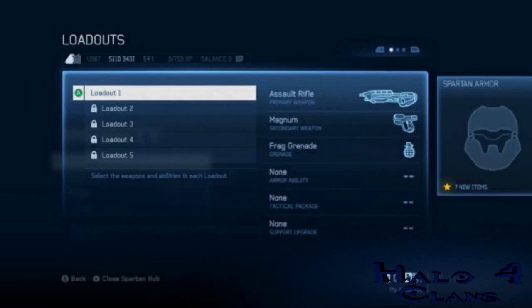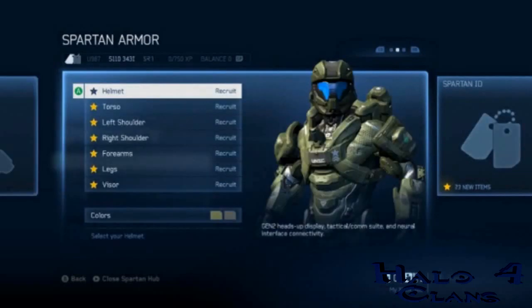Now here we go to loadouts. Each loadout contains a primary weapon, secondary weapon, grenade, armor ability, tactical package, and support package. As you rank up you will gain access to the armor ability slot, tactical package slot, and support upgrade slot. Default loadouts in the War Games playlist give you a preview of these items before you reach those ranks. Over the course of Spartan 4 ranks you unlock 4 extra loadouts at SR6, level 14, level 26, and level 41 — for a total of 5 loadouts. That seems pretty cool.